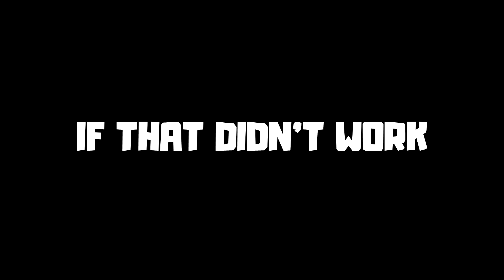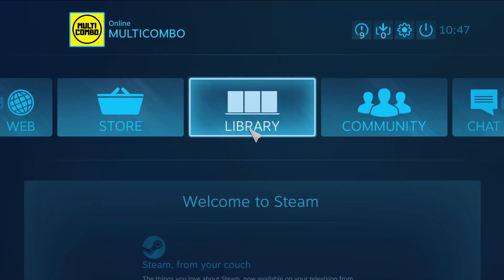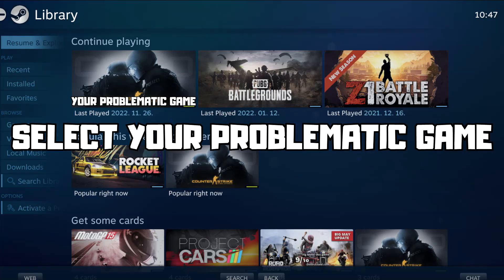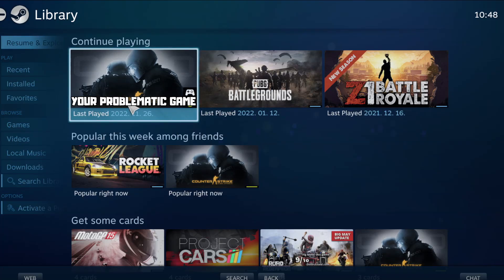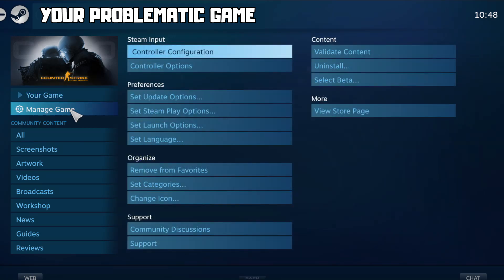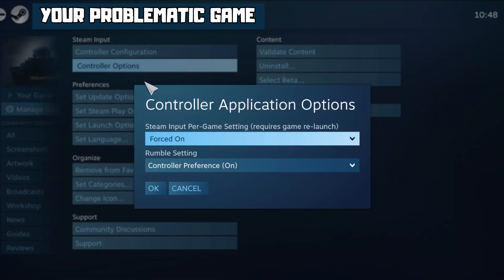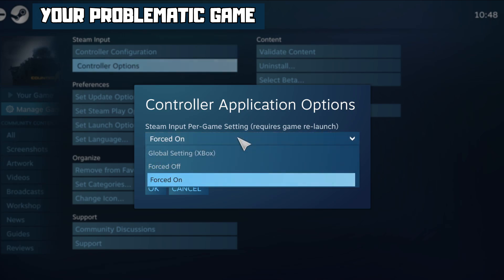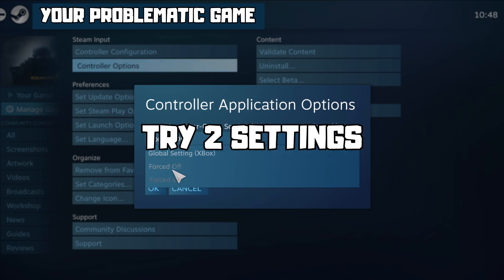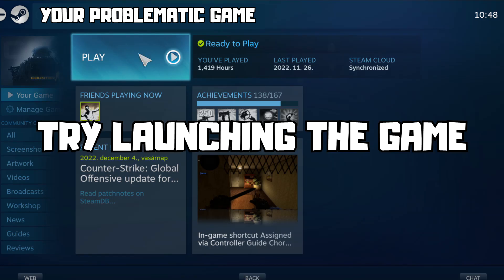If that didn't work, click Big Picture Mode. Go to the library and select your problematic game. Click Manage Game, click Controller Options. Under Steam Input Per Game Settings, try Forced Off or Forced On, then click OK.